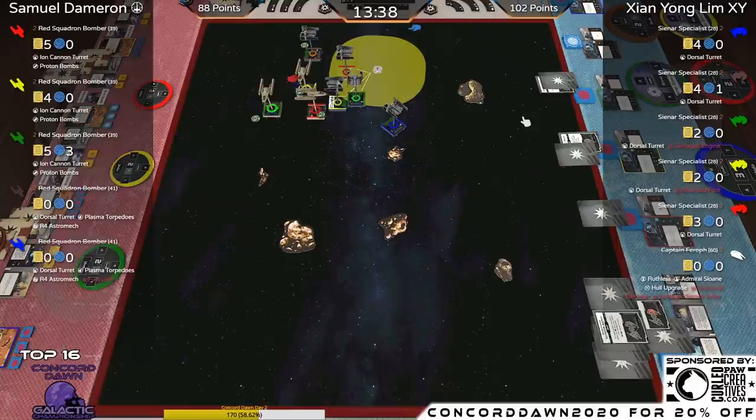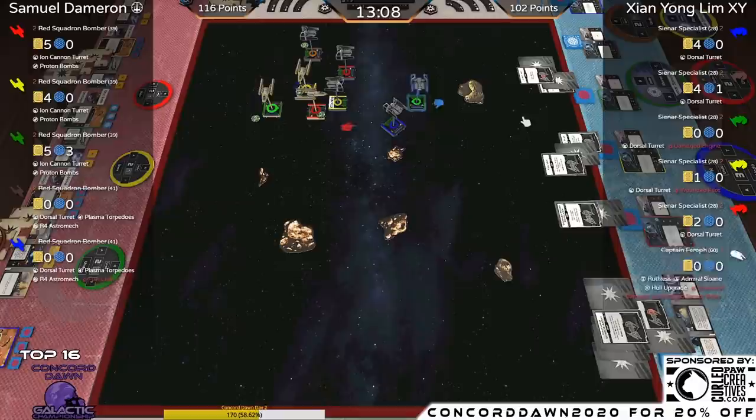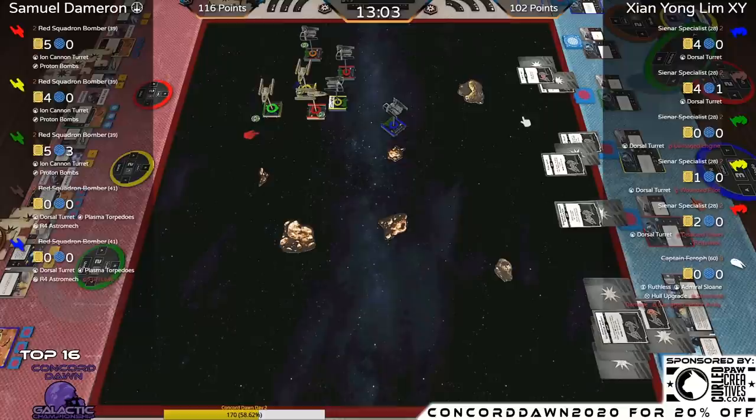Red takes a focus and drops the Proton Bomb — the absolute value Samuel is getting from these bombs. The bomb results: Disabled Power Regulator, an Ion token, another Fuel Leak, and a Direct Hit on Green. Green is gone! You knew it was going to happen — too many crits not to see a direct hit at some point. F's in chat for the Green Aggressor.